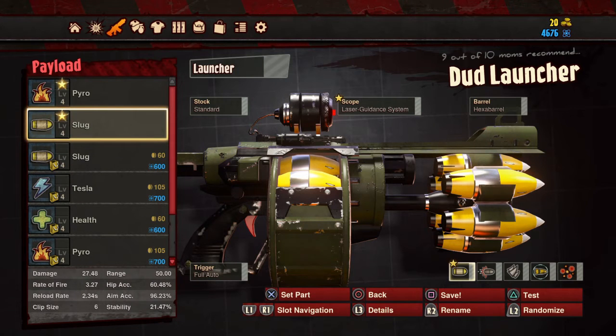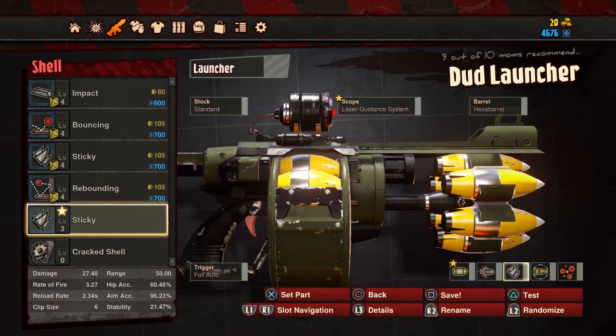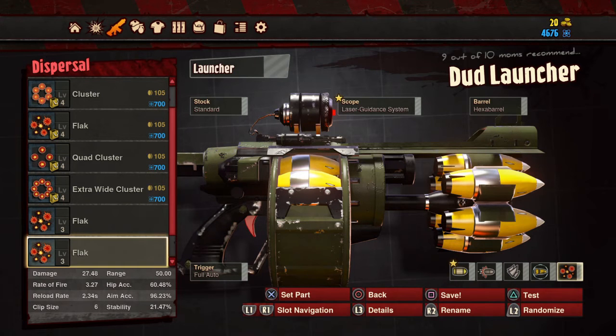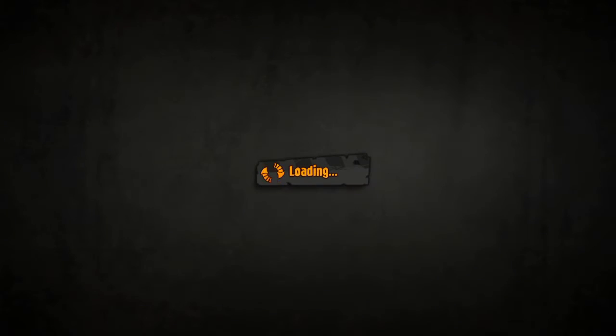Now the little side things: I went with the slug. You can go pyro if you want, but slug does more damage. Propulsion, went with turbo. Sticky, for an added effect that you'll see soon. Proximity mines, which really help. And then flak. Remember, this is not my idea — this all belongs to Logan Iceblade. I'm just showing you how badass this gun is.